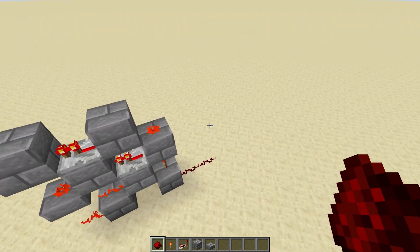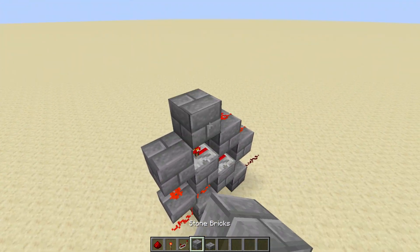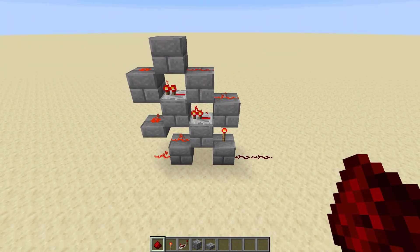For the very final layer, you need: gap, gap, gap, redstone, block, and then finally redstone. And this is exactly what you should have once you've completed that.